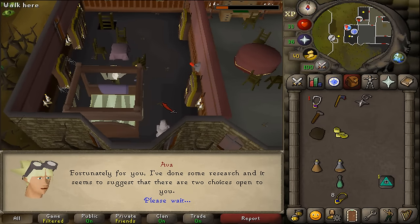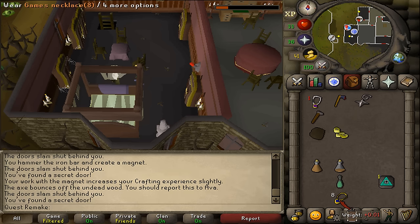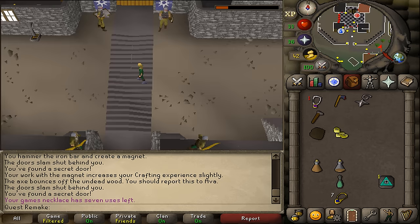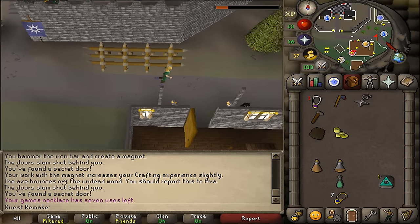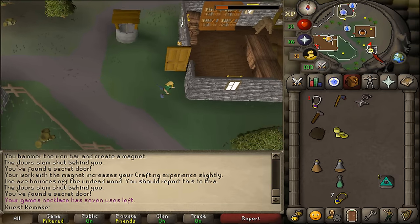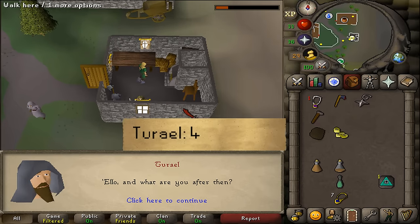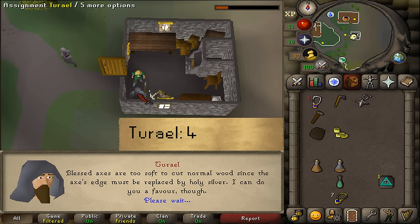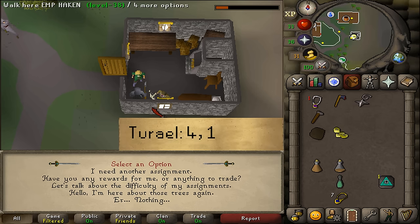After we are done talking to Ava, we will need to go to Burthorpe. Using the King's Necklace, option 1 - that is the fastest way to get to Turael, the Slayer Master located at the eastern part of Burthorpe. Talk to Turael and select option 4. He will want a Holy Symbol. Since you already have it, talk to him again, select option 4 and then 1.